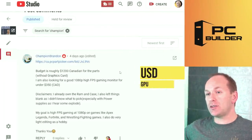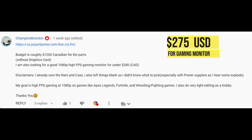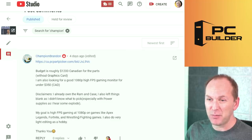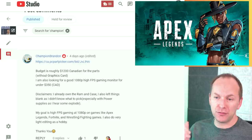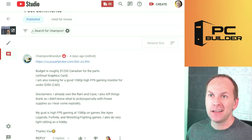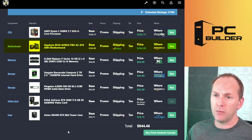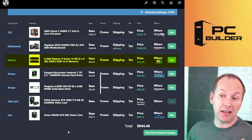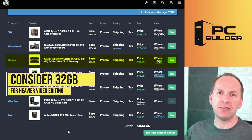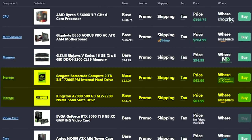Champion Brandon's budget is $1,200 Canadian for parts without the graphics card, and they're looking for a good 1080p high FPS gaming monitor for under $350 Canadian. They already own the RAM and the case. Their goal is high FPS gaming at 1080p in games like Apex Legends, Fortnite, wrestling and fighting games, with some light video editing as a hobby. They've got a Ryzen 5 5600X CPU — great — and a B550 ASUS Pro AC motherboard with WiFi. They own DDR4-3200 CL16 16GB RAM, which is fine for now.